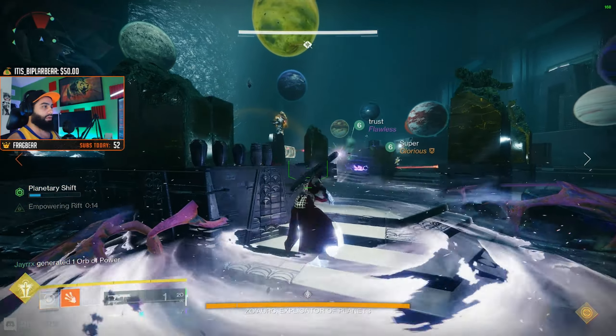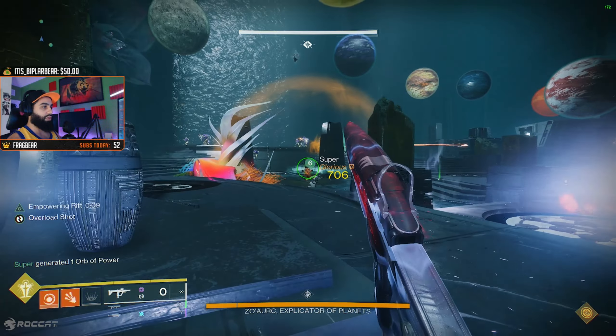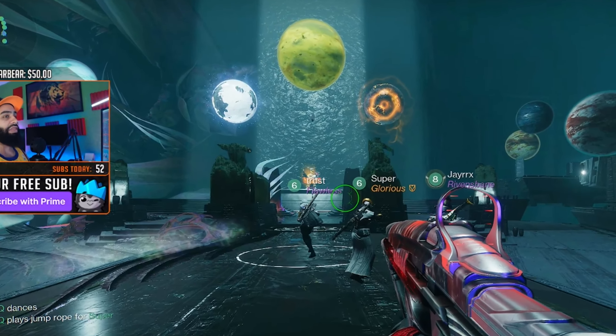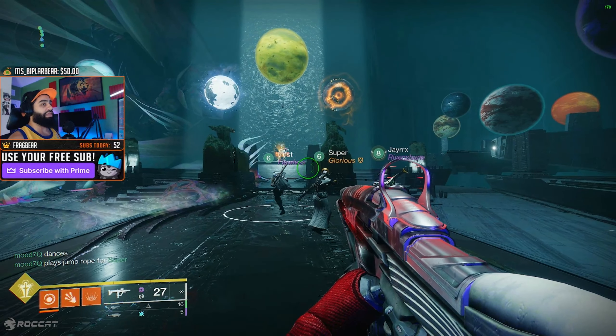Let's explain step one, which is lining up the planets. If you're looking at the screen right now, there are two main planets — one is light and one is dark. The left side is the light side and the right side is the dark side. All the surrounding planets are either light or dark — light planets belong on the left side and dark planets belong on the right side.